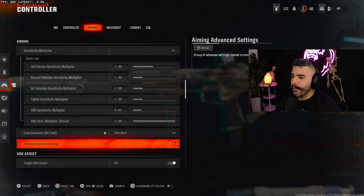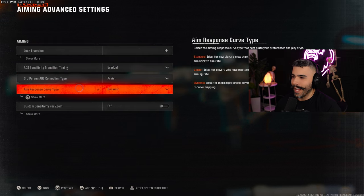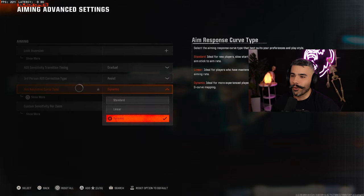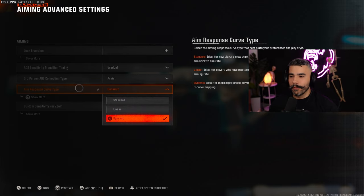Then go to aiming advanced settings — there's a very special setting here: aim response curve type. Make sure it's on dynamic. This has been a setting since 2019 and everyone started using it — it's the go-to setting. 99% of pro players use it and you should too. It gives you that snap ability: basically goes from slow, to fast, and then at the very end, very slow — so you're able to move your stick quickly and snap on your targets and take them out.